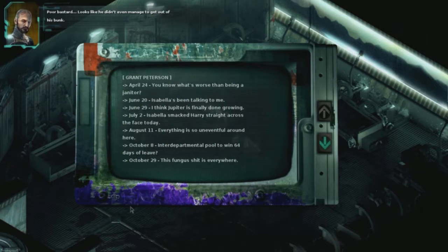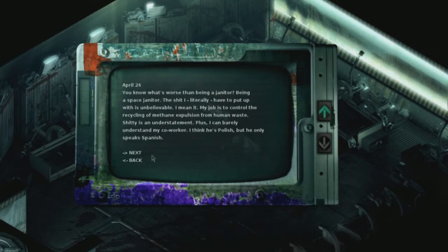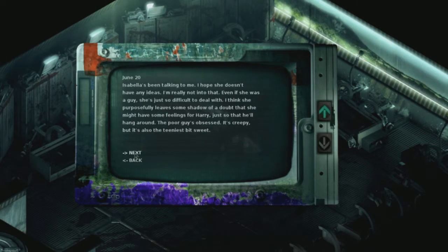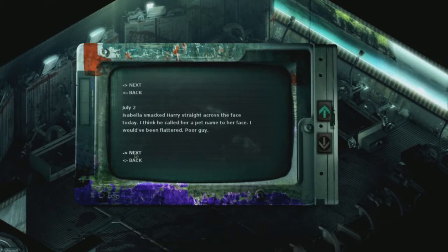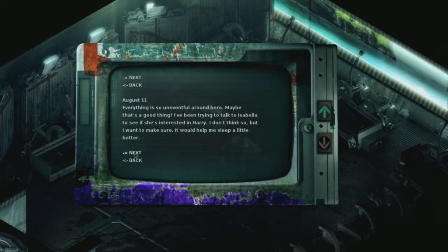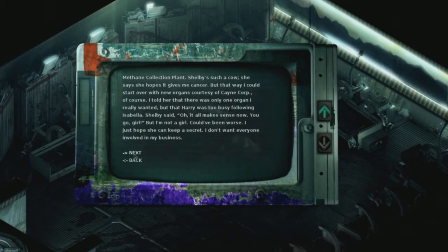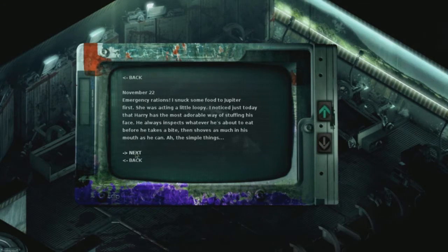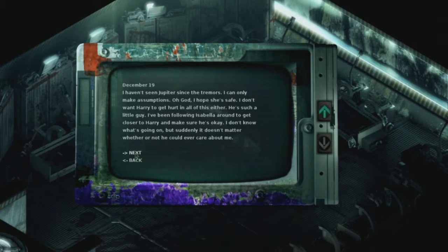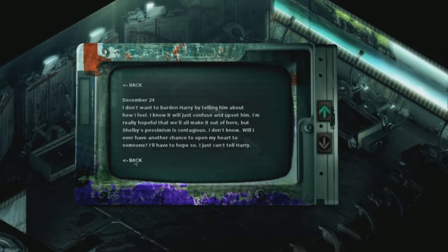Poor bastard. Looks like he didn't even manage to get out of his bunk. Say hello to space janitor Grant, everyone. He recycles methane from human shit. Grant is gay and has a slight crush on Harry — I wasn't kidding about the soap opera bullshit. He observed the weird relationship between Isabella and Harry, and mentioned there's a pool to win 64 days of leave, but kitchen, security, and some others aren't allowed in it. He also has a cat named Jupiter, and Harry is allergic to it. Eventually the fungus takes over, there's a weird smell from the vents, tremors happen, and he loses Jupiter with no idea where she went. He mentions a group of workers went to Station B — the door we couldn't get through because of the corrosive gas — and they never came back. Then he says he hopes this isn't the end, doesn't want to tell Harry how he feels because it'll upset him — and he's dead.